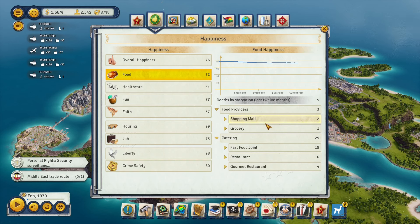To maximize grocery service quality, max out the budget and provide all different foods you can produce — even cheese, canned goods, and juice from industry buildings. For shopping malls, fill them with as many consumer and luxury goods as possible. For groceries, set some of your canneries to 'supply local market' work mode. This should bring your food happiness close to or over 100.